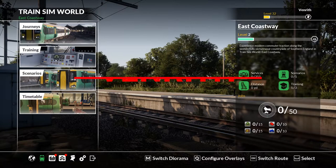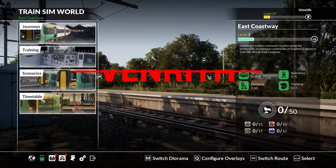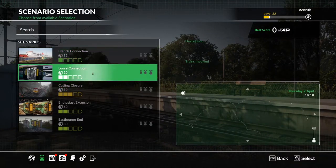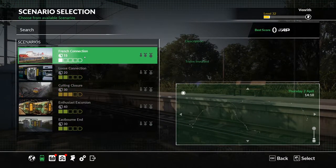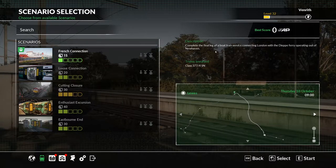Hello everyone, I am Venrith and welcome to Train Sim World. Today I'm going to do some of the East Coast route. I'm going to do one of their scenarios — the first one, French Connection: complete the final leg of a boat train service connecting London with the Dieppe ferry, operating out of New Haven. I'll be using a Class 377. Let's just get on with it and see what happens.